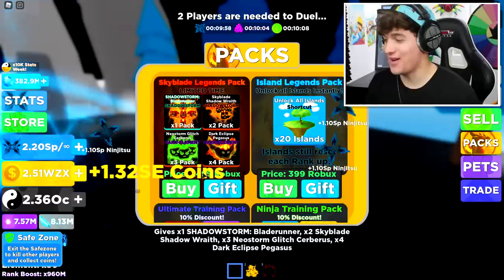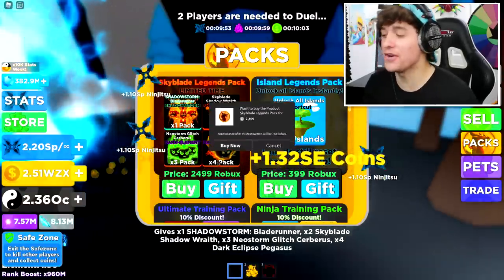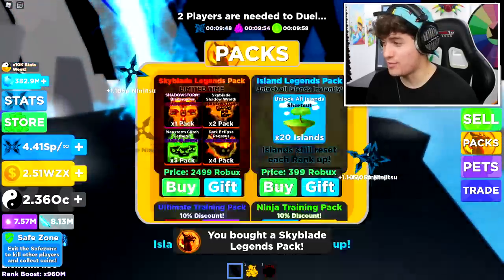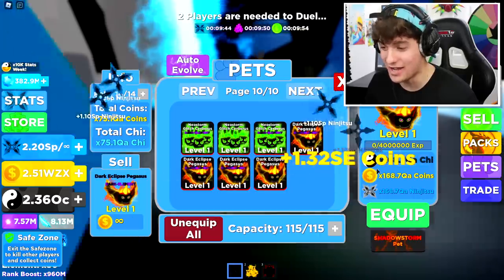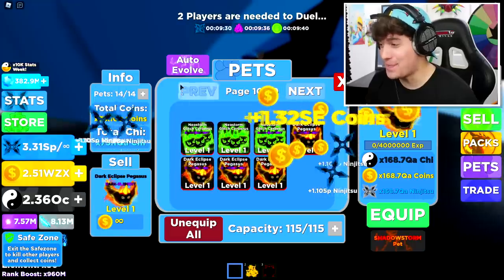Wait a minute, is this a new pet selection? The Skyblade Legends Pack — what? Why is this a thing? 2500 Robux?! Seriously, this is why you go to use Star Code Calyxer, guys. This is so annoying. You know what, I bought it. I swear if this is an old pack I am going to go crazy. Okay, it's pretty good — this is insane, even the bad pets are good!